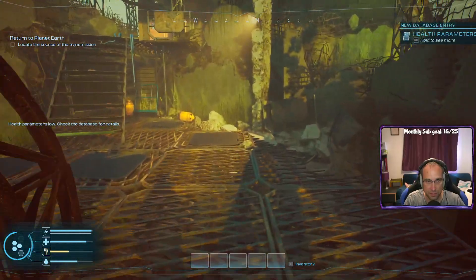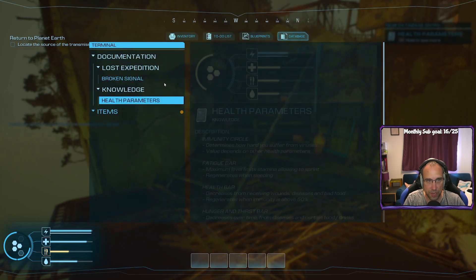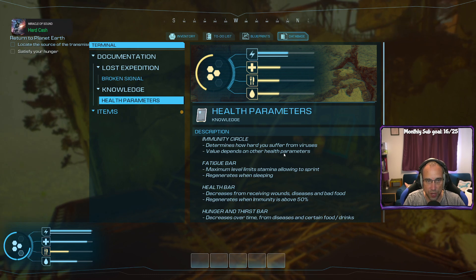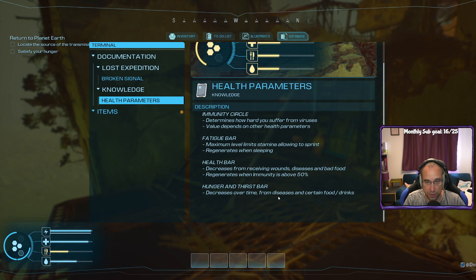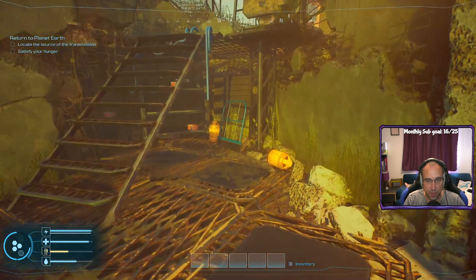Health parameters are low — check the database for details. The immunity circle determines how hard you suffer from viruses; it depends on other health parameters. Fatigue bar sets the maximum stamina limit. The health bar decreases when receiving damage and regenerates when immunity is above 50. So we need to keep immunity above 50 and we'll regenerate health. It decreases over time from disease and certain foods.